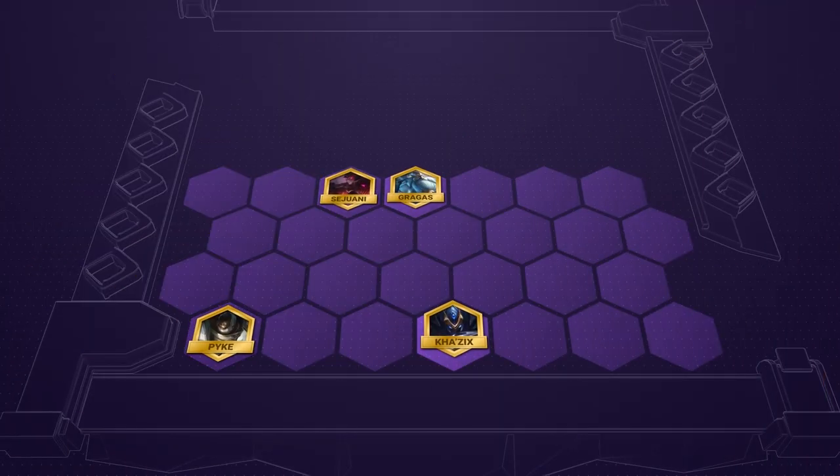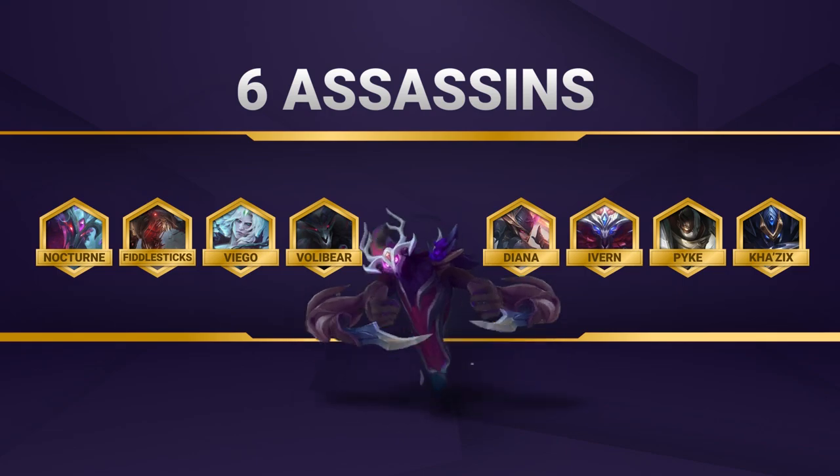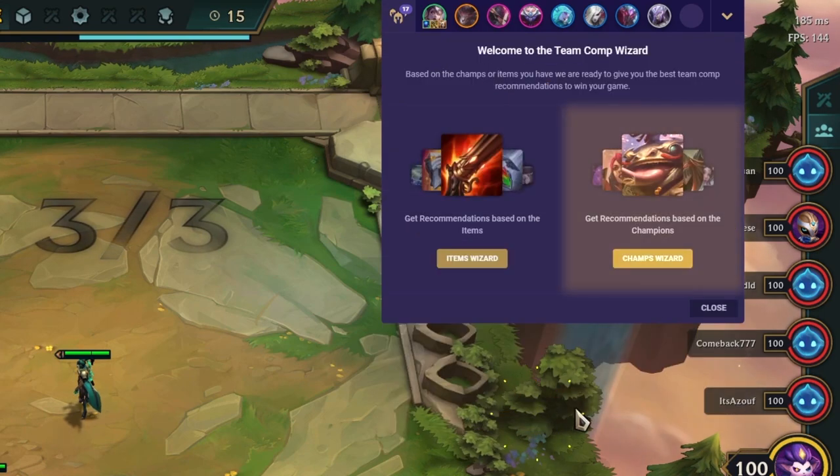Here's an example of an early game board with assassins. Make sure to have a solid frontline. That'll give you everything you need to know to win with our 6 assassins comp. Remember that you can follow along with this guide in game with our TFT overlay, so make sure you download that and bring it with you into your next game.